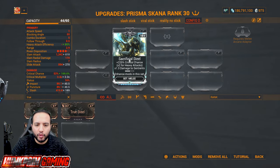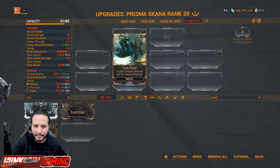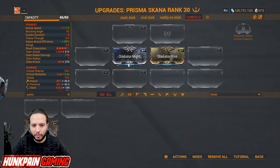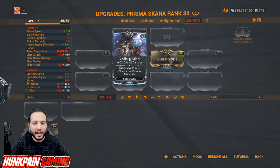One of the most powerful mods in the game: Sacrificial Steel increases critical chance and doubles it for heavy attacks. You start with True Steel — you can max it out as a start — then focus on maxing Sacrificial Steel. Gladiator set: Gladiator Might increases critical damage and melee critical chance per combo multiplier, and the more Gladiator set mods you have, the more critical chance per combo multiplier you gain.